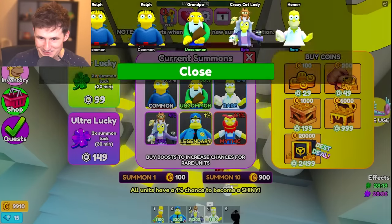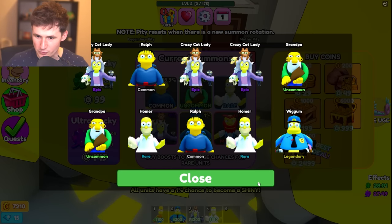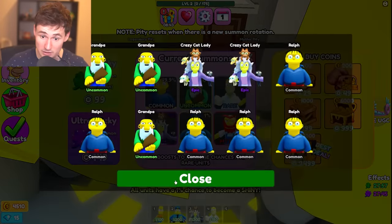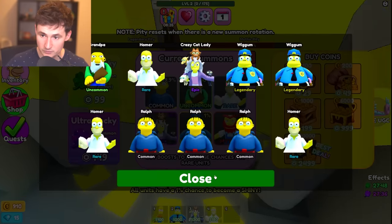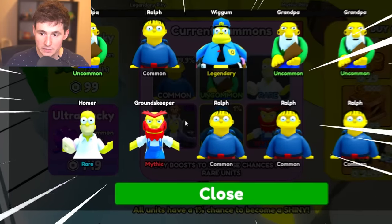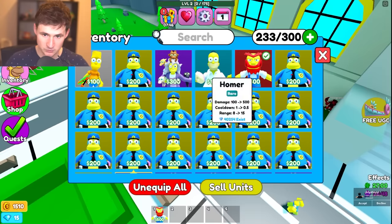Can we please get the Mythical? Just give me the Mythical. We have 8,000 coins left, so let's go for another one. I am not getting any luck, I'm starting to panic a little bit. Our Mythical pity is filling up though, so if we just gamble away more money we could technically get it. Let's do 1,000 Robux. Ladies and gentlemen — the Groundskeeper Mythical Unit. Welcome aboard, soldier.